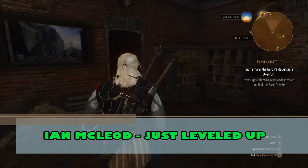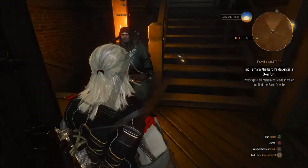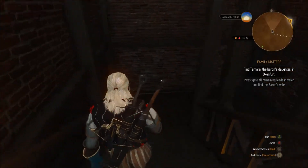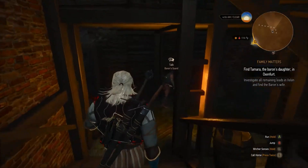Hey guys, Ian here from Just Leveled Up, and today I'm bringing you a little Pulp Fiction Easter Egg I stumbled across in The Witcher 3. What you want to do is go to the Bloody Baron's Keep and head all the way down to the basement. Here you'll find two guards having a very familiar chat.